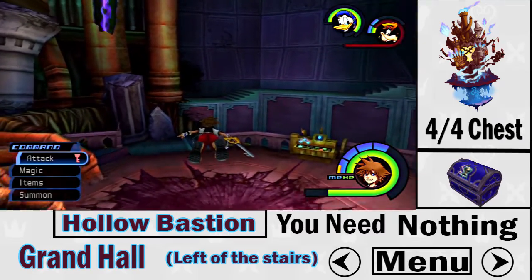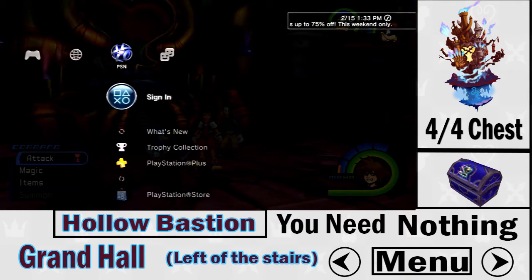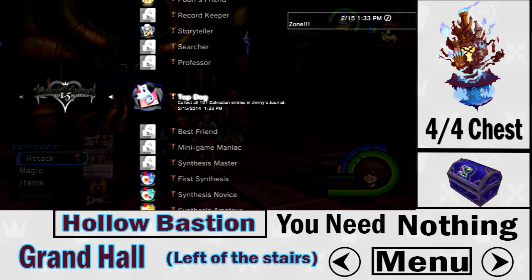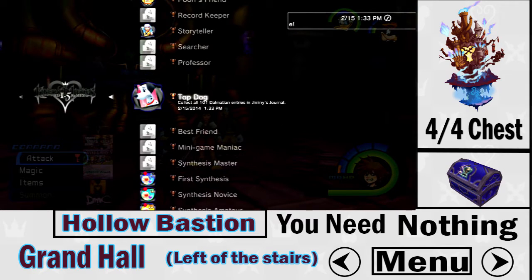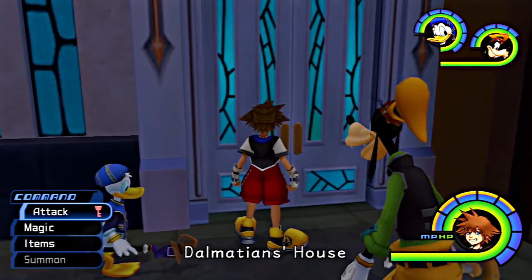Now we're finally getting the very last treasure chest — a purple treasure chest — and once you collect it, you've gotten all 101 Dalmatians in Kingdom Hearts Final Mix. You earn the trophy 'Top Dog,' which shows the mother and father Dalmatians. It says 'Collect all 101 Dalmatians into Jiminy's Journal.' Now heading back to the Dalmatians' house — there are prizes for collecting groups of puppies, which will be listed in the description.